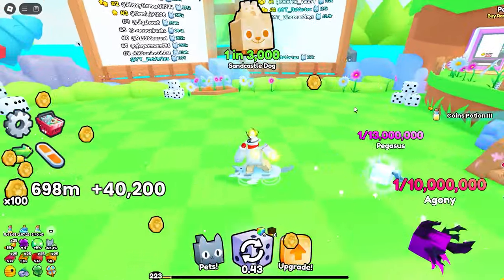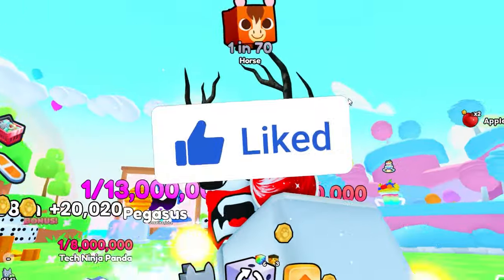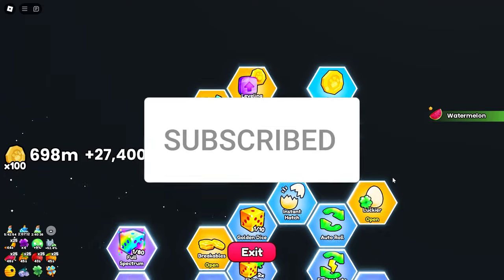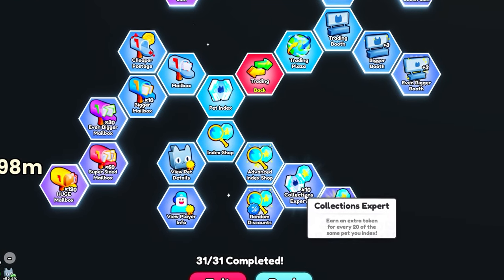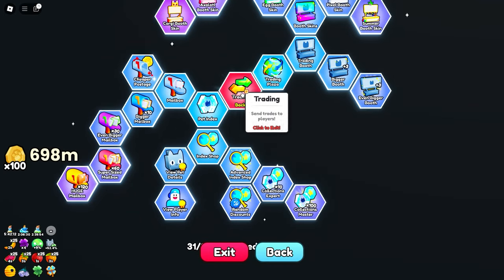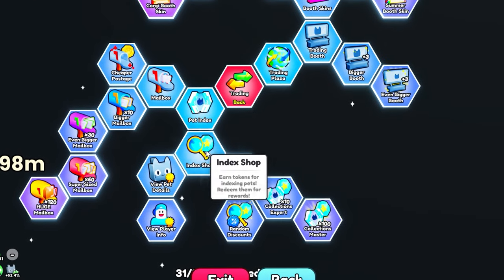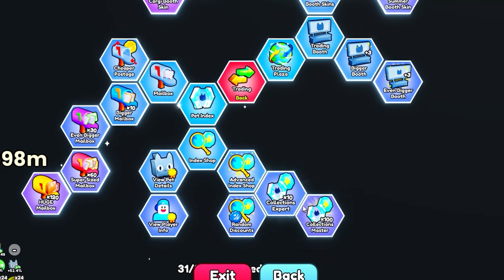To actually roll index tokens, you're going to need to do a few things, at least in order to maximize how many tokens you receive. That involves going into the upgrade tree. The upgrades that are actually going to help you gain a lot more index coins are these two right here — they are inside of the trading tree, or the trading pathway. Right here you can unlock the index shop and you can unlock the ability to collect a lot of index tokens from these two upgrades.